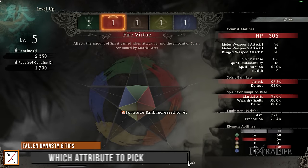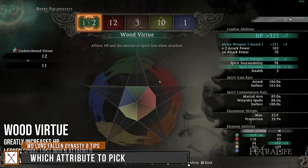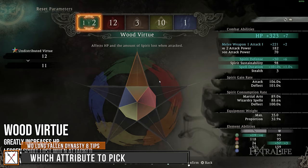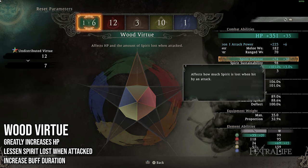Next, I want to take a look at the five attributes in this game and explain what attributes you should focus on for what build. First up is the Wood Virtue. This gives you over double the HP per point invested as every other attribute, so if you want to be a tanky character, this is great. Also, the amount of spirit you lose when you get hit by attacks is reduced, meaning your spirit will stay higher even through enemy attacks. So this is a very good attribute for a tanky character who stands in heavy armor and swings back.